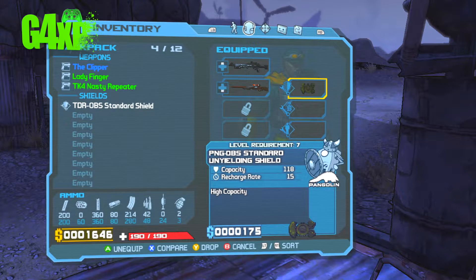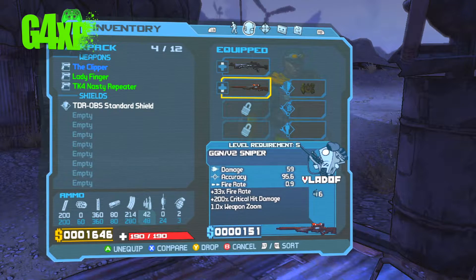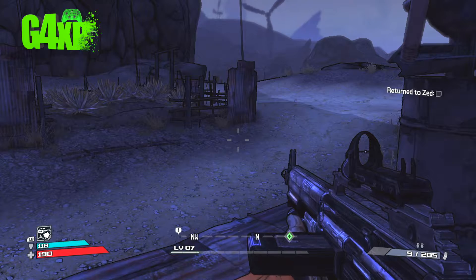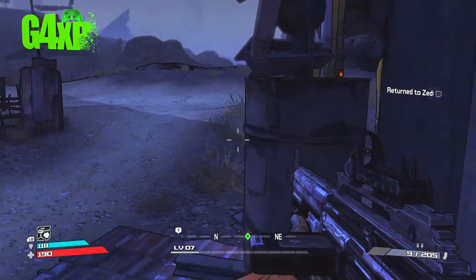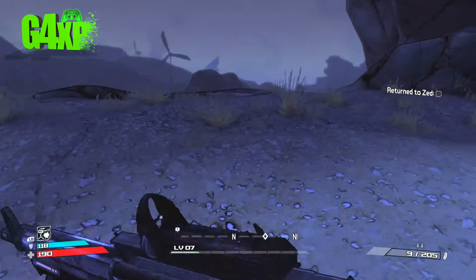We have actually armed our shield now, so we've got a boosted shield capacity, and we've made it to level 7 on the way back. We are about to go and talk to Zed and grab a couple more missions.